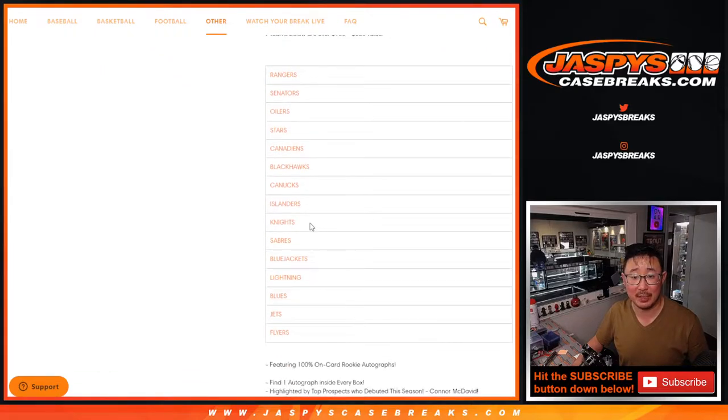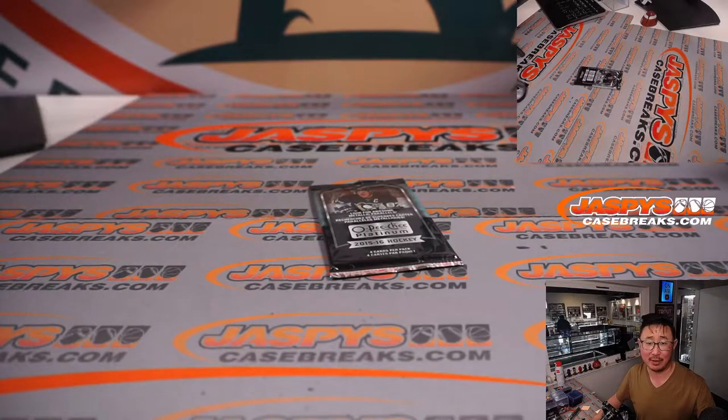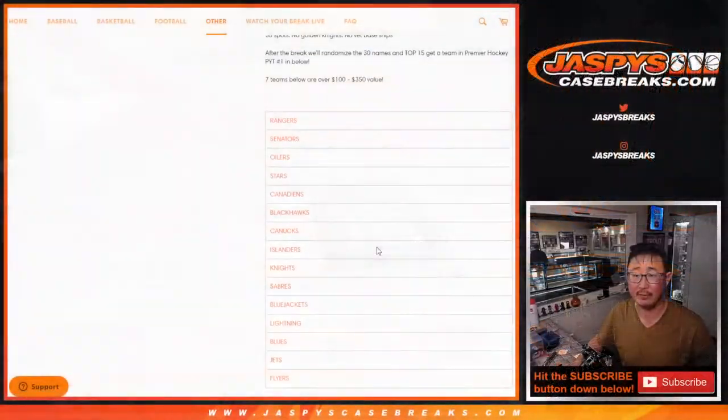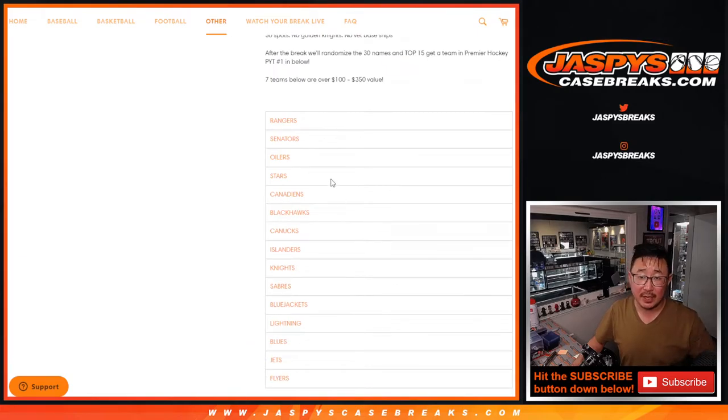Brand new release just dropped today. So we're going to do the break itself first — just a quick, tiny little pack break. The randomizer will probably take longer than the pack break itself. But at the end, we'll take all 30 names and randomize them. Top 15 names — half the break — will get teams in Premier Hockey.